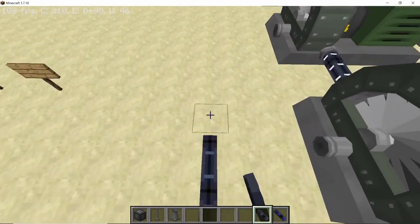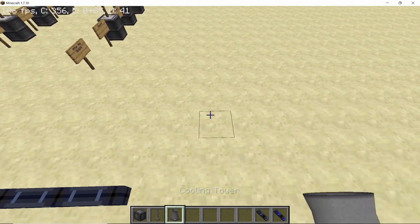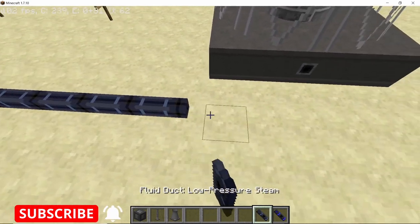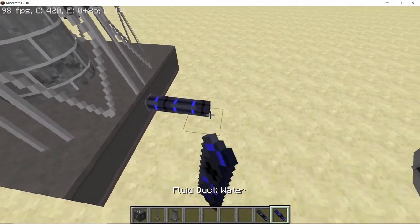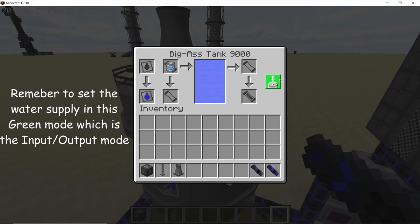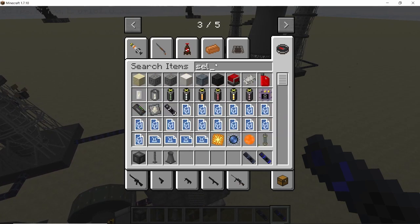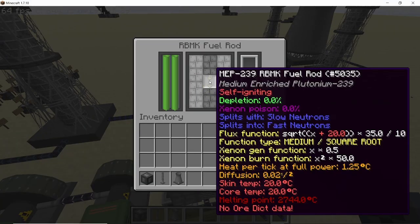From the last turbine, run a low pressure steam pipe or duct around to close the loop. Place a cooling tower or condenser — using the auxiliary cooling tower here is recommended over multiple normal condensers. Connect the low pressure steam duct to its input port, then run a water output from another port back to your main supply. Make sure the water supply tank is in input-output mode so it can both accept water from the tower and output water to the reactor.